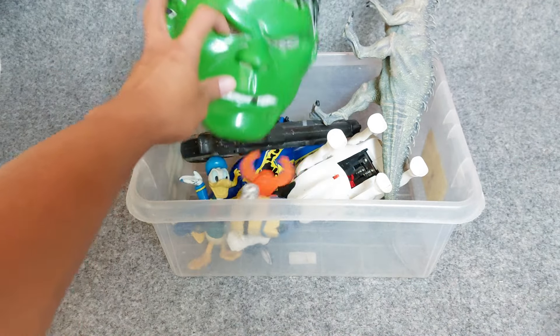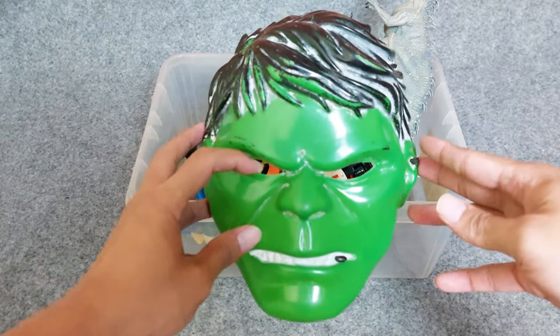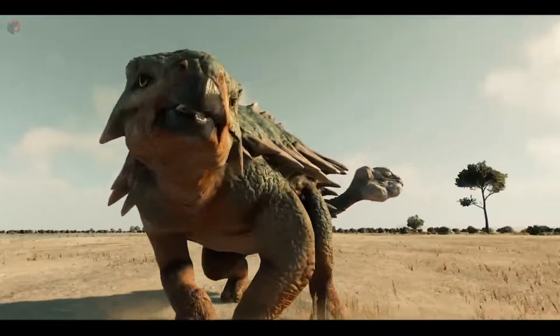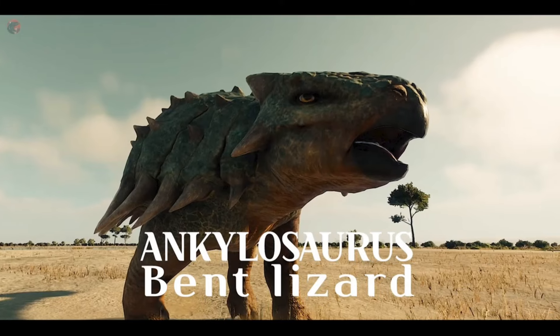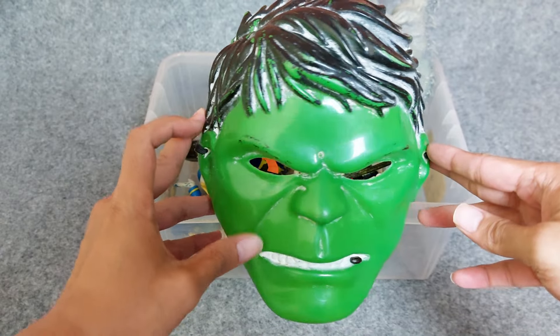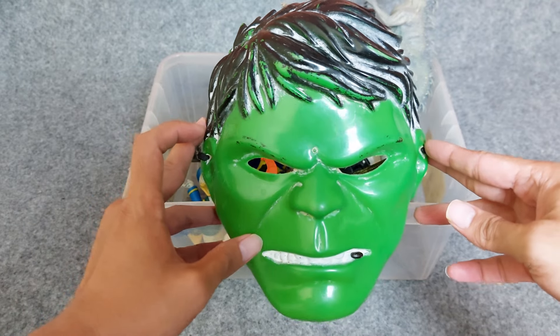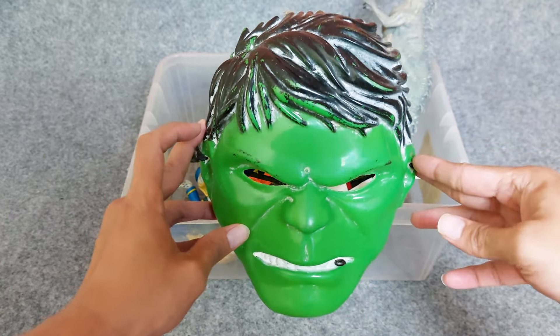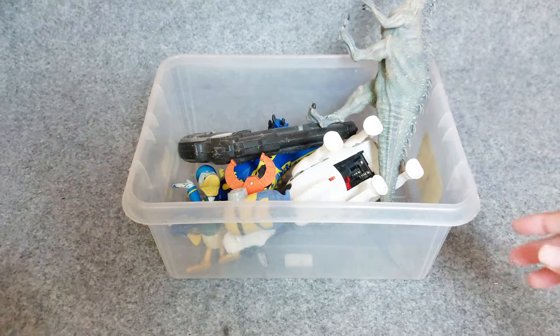And the next one, we have a Hulk mask. Hulk is a superhero which has a green face, green body, and big muscles. This is the Hulk mask, all right friends.